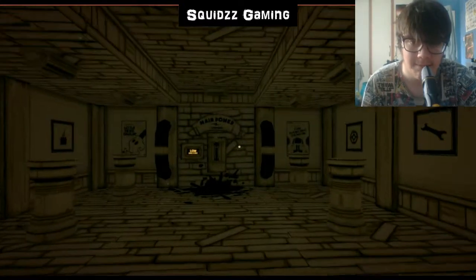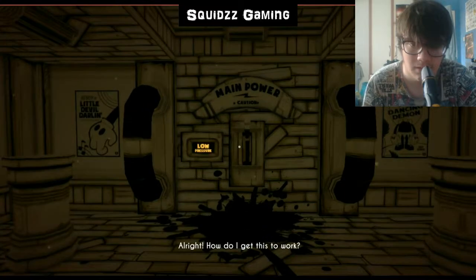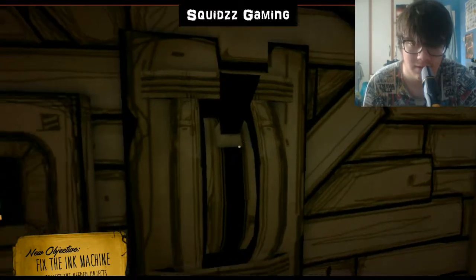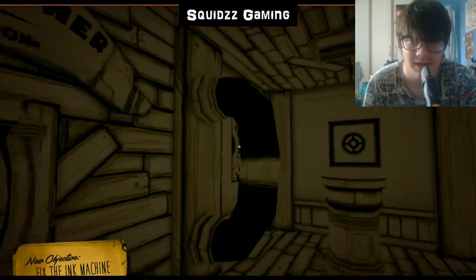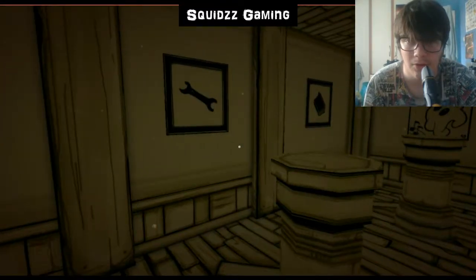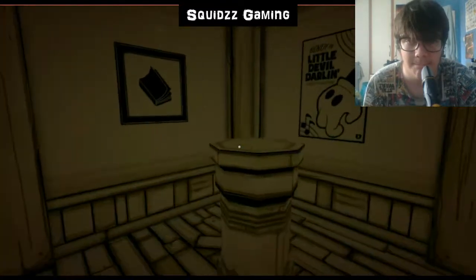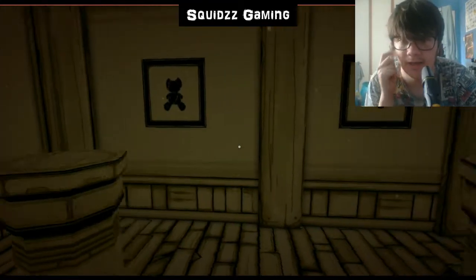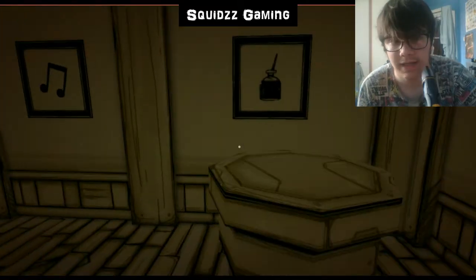This is like... main power. Low pressure. Fixing machine - press that. It doesn't do anything. So we need to find: a cog, a wrench, a bucket of some sort, a teddy bear, a music note, and a jar of ink.